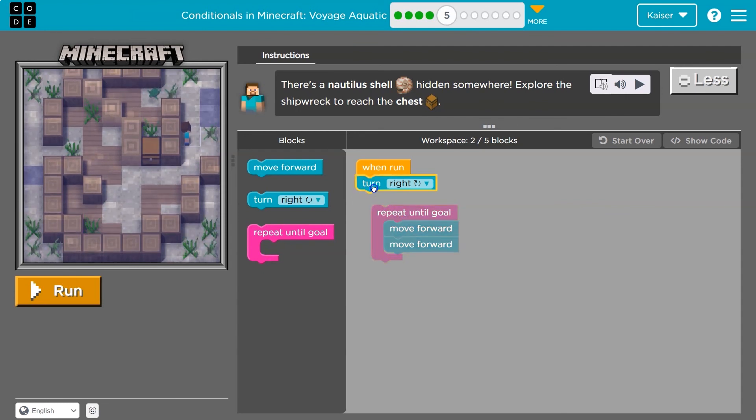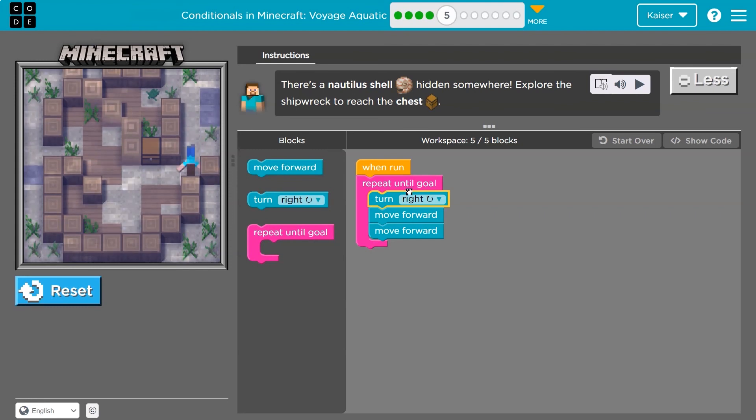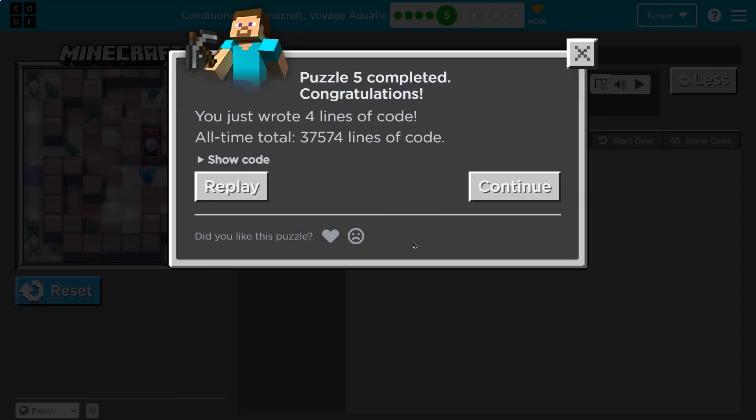How could I get there? What if I put the turn in the middle? Maybe the trick is to just be wrong and keep testing. What if I turn right first? Move, turn right — oh yeah. Move forward, and notice I just keep repeating this. We did it! So placement in a repeat loop really matters.